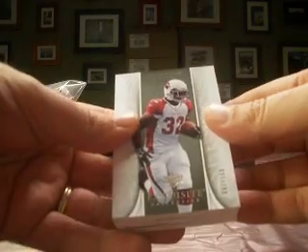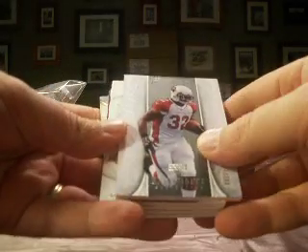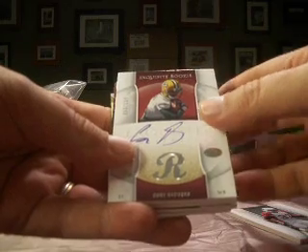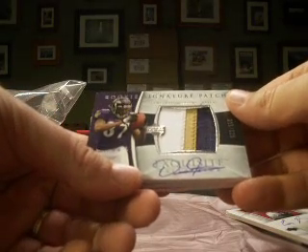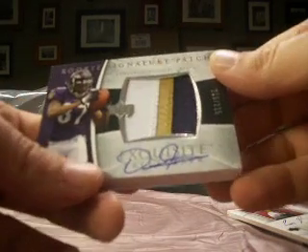Six cards per pack, and we do box number one. Starting off with an Edgar and James, number 41 of 150 — that's with the Cardinals. Corey Rogers, rookie auto with the Packers, number 53 of 150. And then a nice-looking Demetrius Williams with the Ravens, three-color rookie auto patch, number 215 of 225.